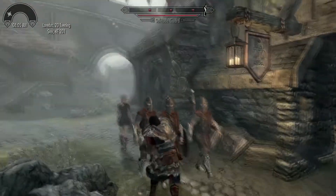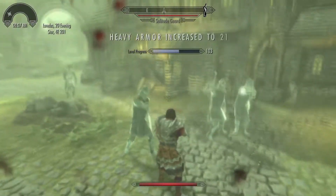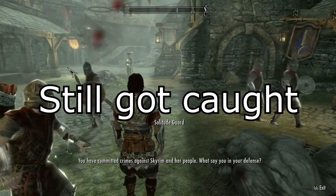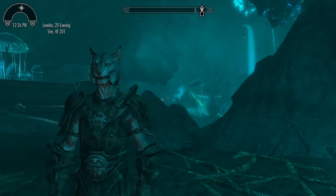Imperials are treasure-seeking opportunists. They passively find more gold than other races anywhere gold can be found, such as chests or containers. Their active ability Voice of the Emperor is basically the opposite of Nord's Battle Cry, setting the calmed status on nearby people for 30 seconds.